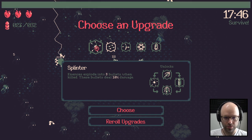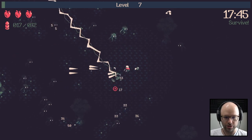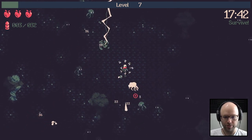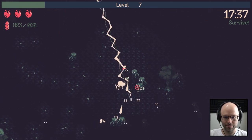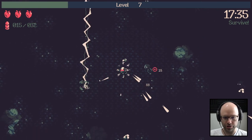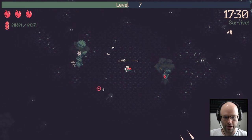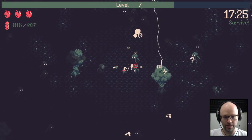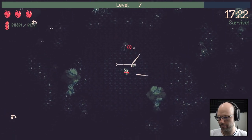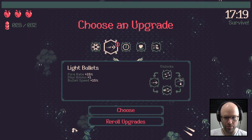Enemies explode into three bullets when killed. Fire rate plus 25% seems very sensible — that's basically like 25% faster lightning. Please take Splinter. Does Splinter count as firing a shot for lightning purposes? I already know I'm going to see half yes, half no, and then a third party saying 'why don't you try?' We're watching you play the game so we can figure it out — I don't even know why I asked.